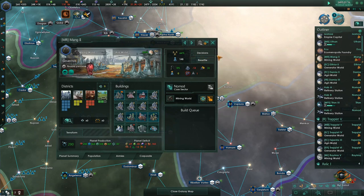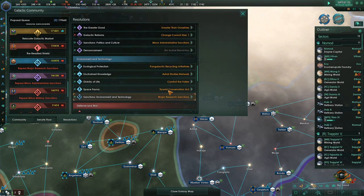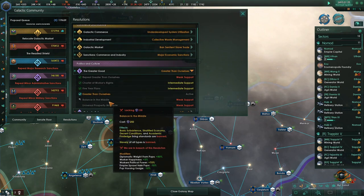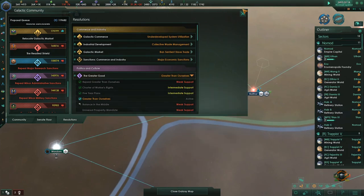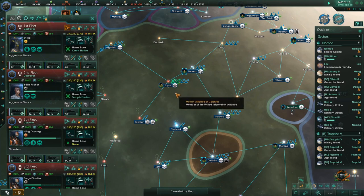This could be a huge trade world if we just want to put a bunch of trade on it. Commercial zones, artisan jobs — let's do one of those. On Ring A: there are four people who need specialist jobs; they'll just have to move somewhere else. A lot of our worlds have unemployed pops — they're going to have to move. That's what Greater Than Ourselves is for. The next thing behind it requires basic assistance, stratified economy, decent conditions, and academic privilege to be banned — we don't want to go there. Universal prosperity mandate bans most living standards — that's not happening.